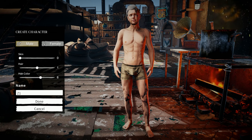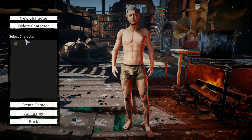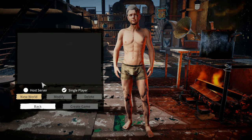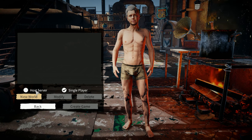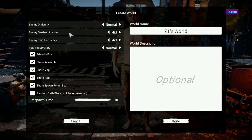There's not a lot of character choices so it doesn't matter, but we're gonna have the white hair. 'Back in my day the world wasn't covered in water.' Alright, create game — let's see, single player. Oh, this is nice: single player or host server, so you can have your friends join. New world — there's a whole bunch of choices: enemy difficulty normal, survival difficulty normal, friendly fire. I'm just gonna turn friendly fire off just in case.